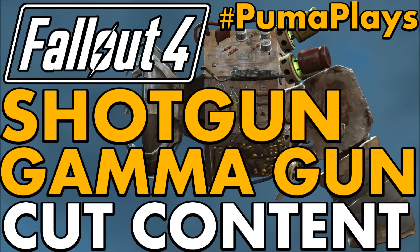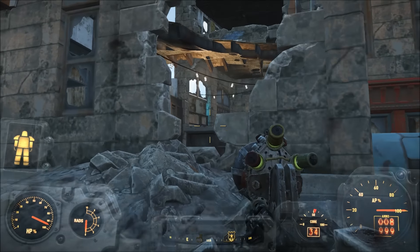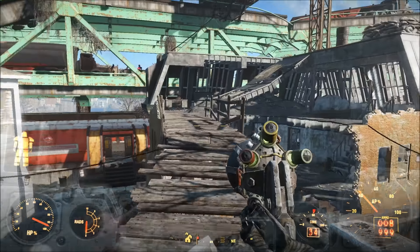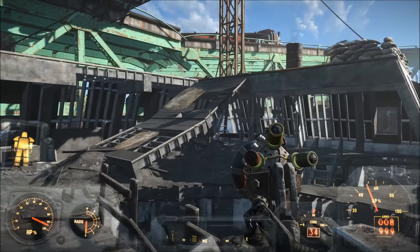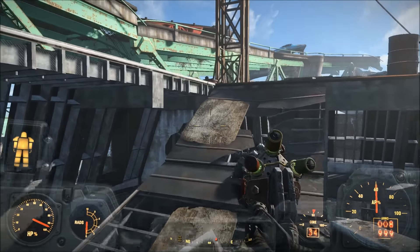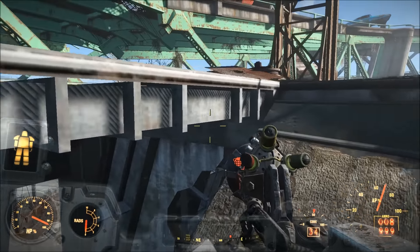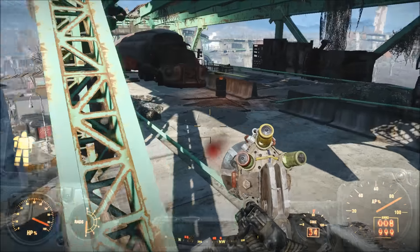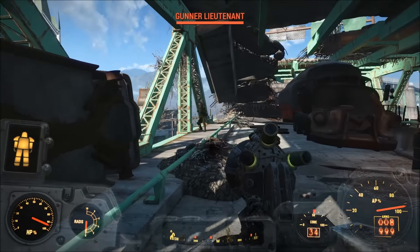This video was created by Vinylick Puma of Vinylick Puma Gaming. Hello all, and welcome back to another episode on cut content and weapons in Fallout 4. In previous episodes, we went over the auto-targeting Fat Man and the nuclear Broadsider. Today, I figured we'd go over a unique customization for the Gamma Gun pistol.